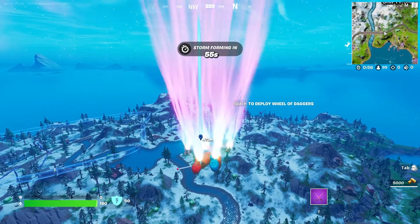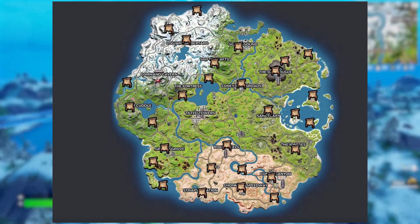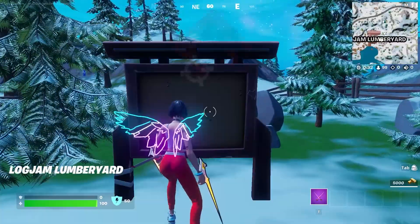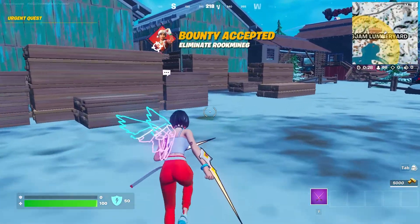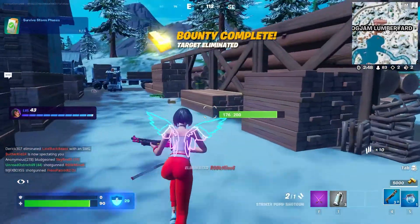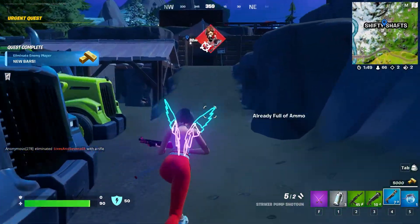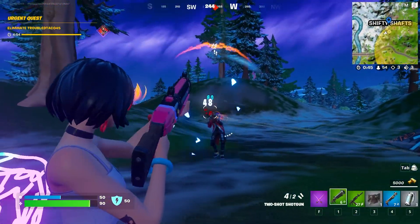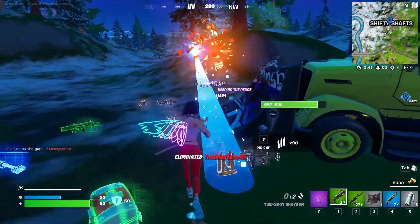So what does this mean for us? Various bounty boards are placed around the map, all at POIs and even at some unnamed locations. What we can do is go to one of these bounty boards, accept a bounty, and make our way to our next board. If things go according to plan, we either run into our bounty and kill them, or they get poached by the time we reach the next board. We then accept our next bounty and repeat this process throughout the match. Some matches may be more successful than others, but this will make things go a lot faster.